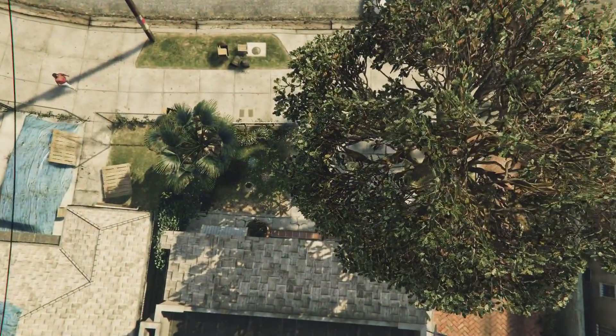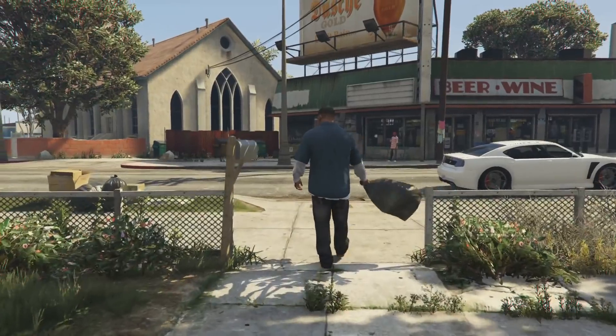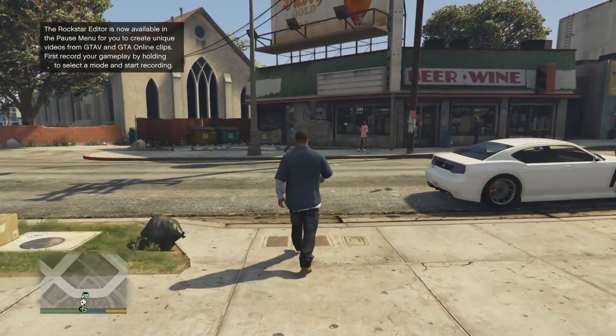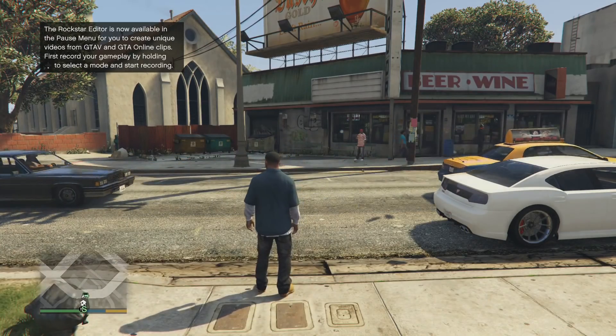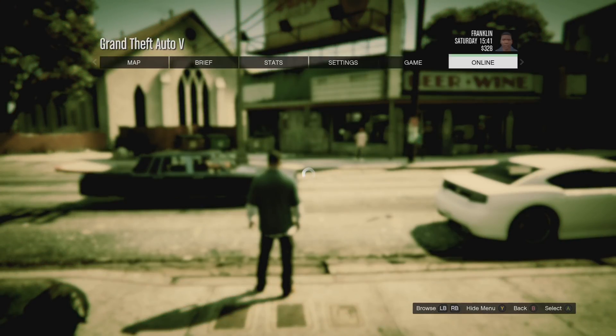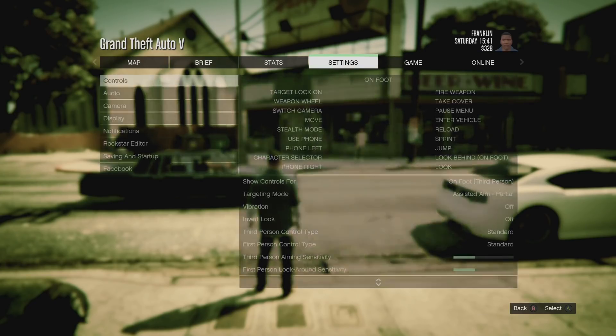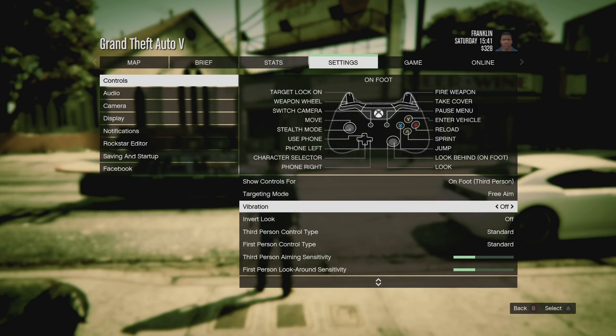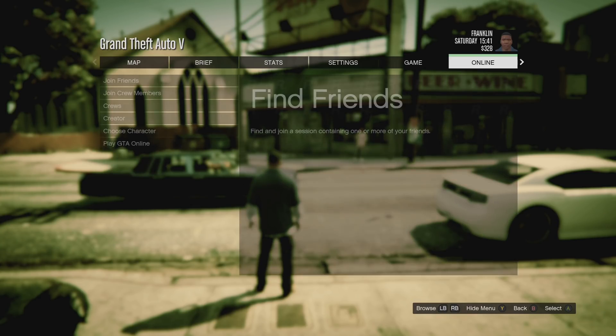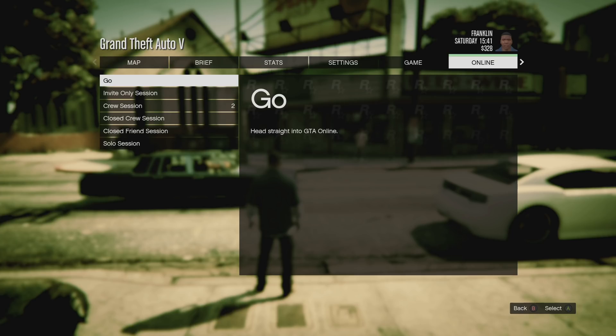If you're on Xbox or PC you need to do this first step. You're going to go to story mode, press the pause menu, go across to settings, and just check your targeting mode. My advice is to put it into free aim, as most people play in assisted aim.